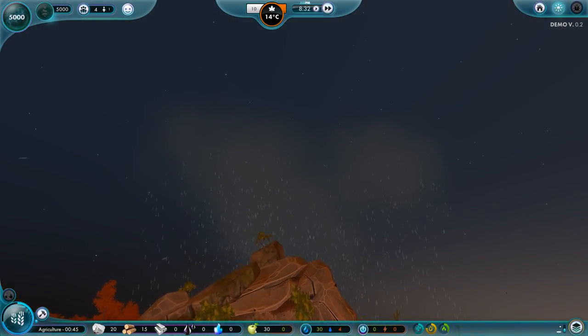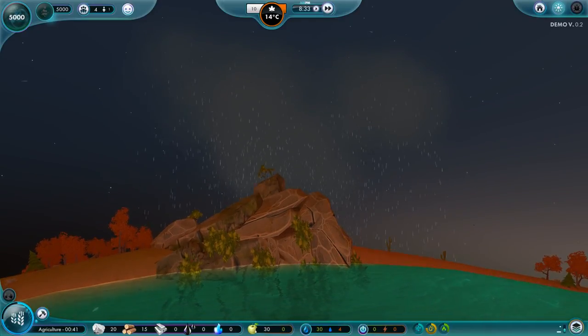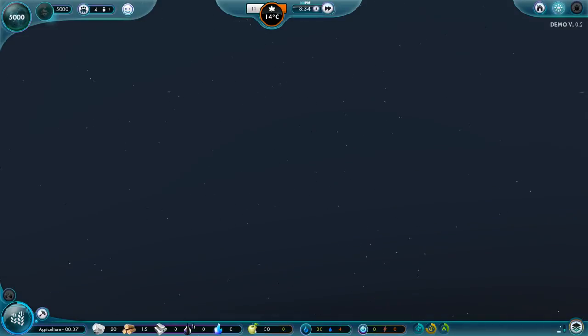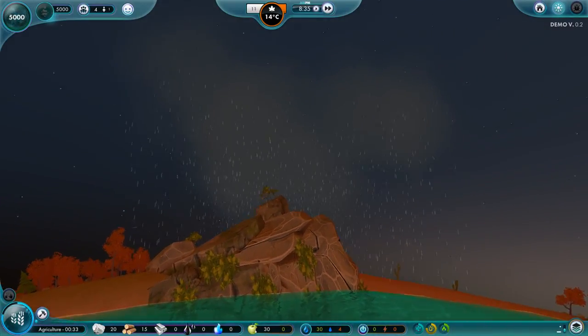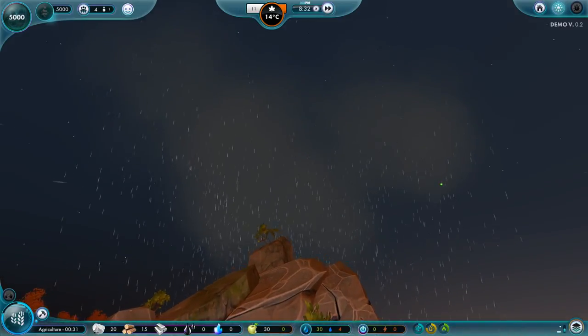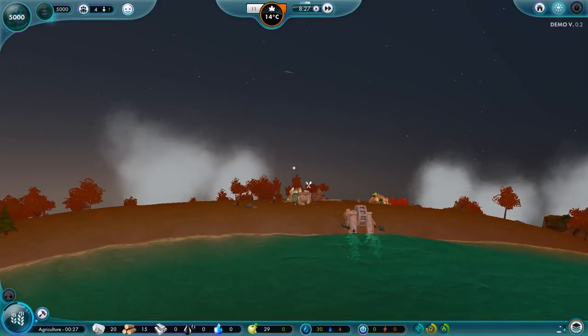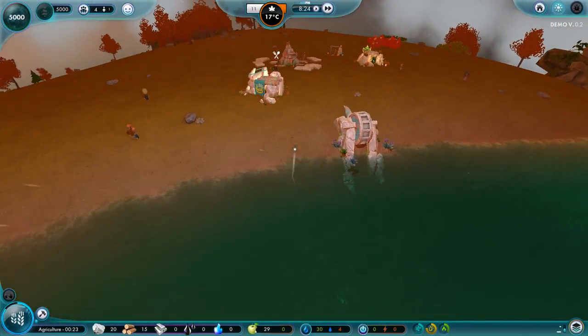What the hell was that? Oh it's a thunderstorm! There seems to be a glowing yellow thing over on this hill — I think it's probably just a firefly or something. The camera is — I'll be honest — camera is super funky.